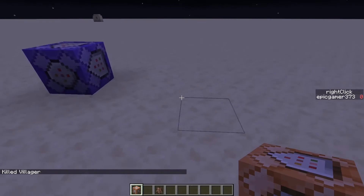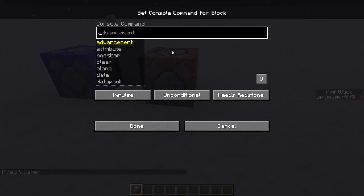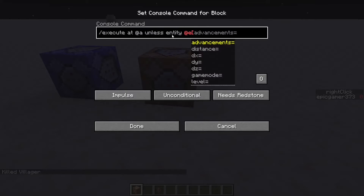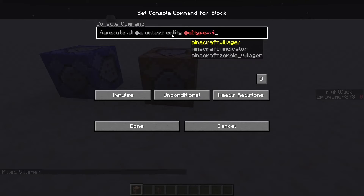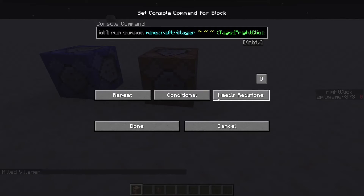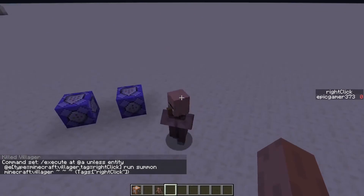Next, place down another command block to summon the villager. The command is: execute at @a unless entity @e[type=villager,tag=right_click] run summon villager at the position, with the tag right_click. Set that to repeat, always active — and now it will summon the villager.